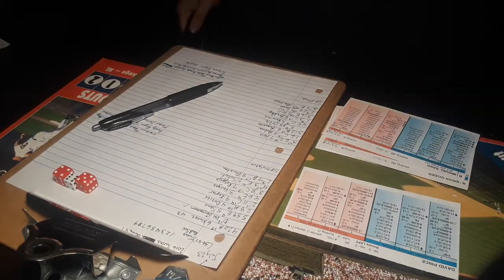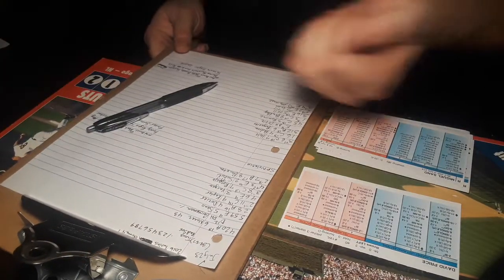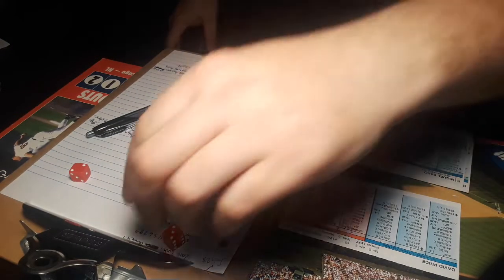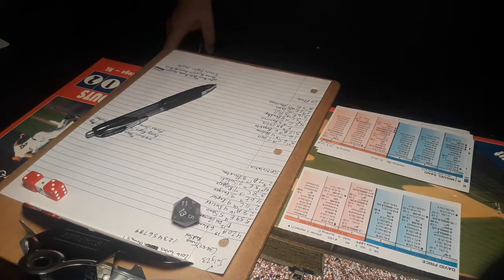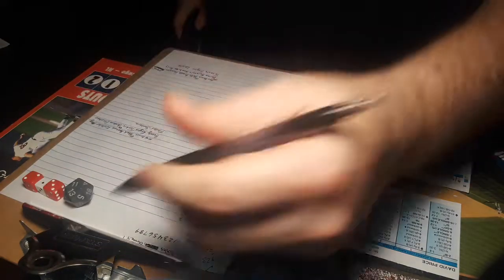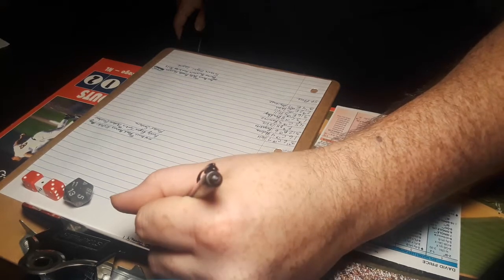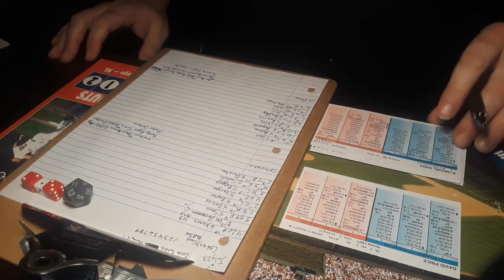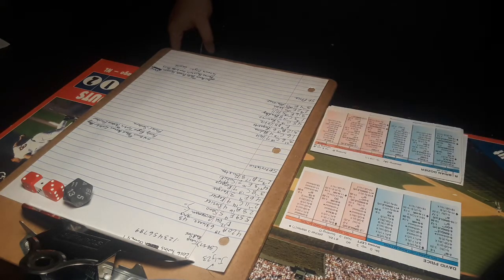The Twins have a runner on with one out, and here is the ever-dangerous Miguel Sano. 1-5 — yes, he is dangerous. That's an 11, and that's a double for Sano. They were not holding Grossman on; he hits third. Center fielder is Bradley, and he's on minus-3, so they will not play the 50-50 chance — Grossman would only be a 1-10.